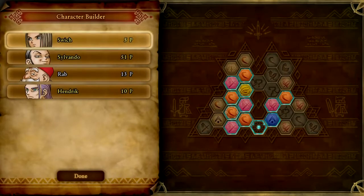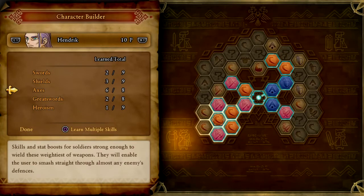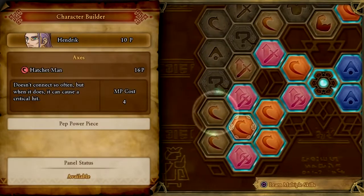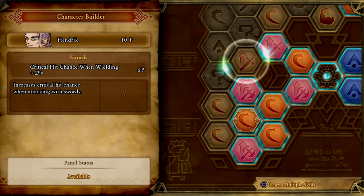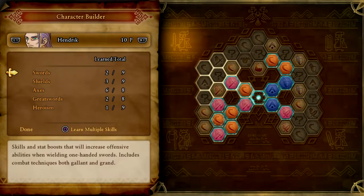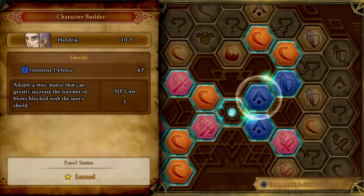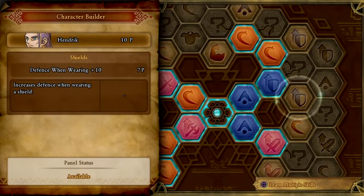Let's get a character builder. What's he got for axes? Hatchet man, scrap metal. Critical hit chance of molding a sword. Shields. Defense when wearing — ooh.